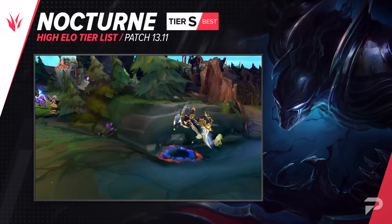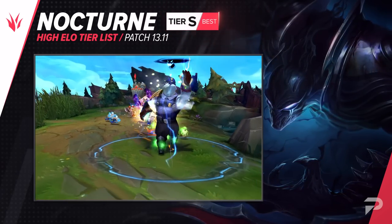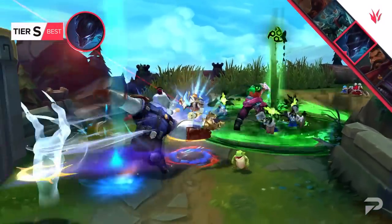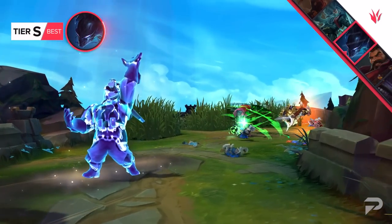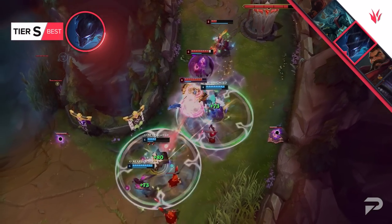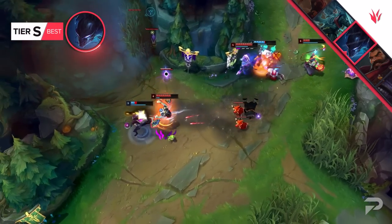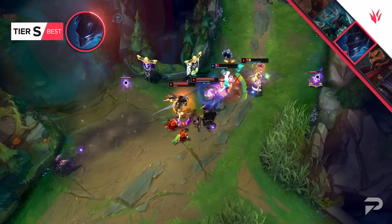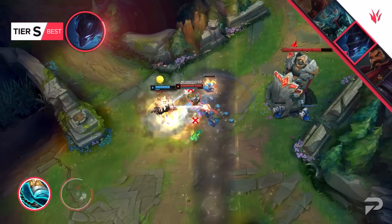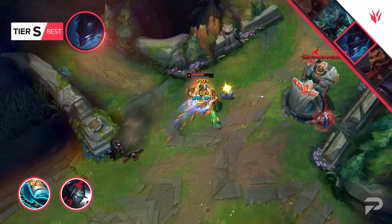Another power pick for this patch is Nocturne. He is better than before due to enchanters being picked more often, and the previous buffs to Stridebreaker. As a champion, Nocturne is infamous for being an entirely ult-centric character — you just play the game until his ultimate is available. Upon switching out the lights, he'll quickly travel towards the ADC of choice, and after crashing into them with the Stridebreaker slow, he'll remove any type of counterplay unless the enemy can just stat check you. Make sure you pick up Stridebreaker and Cleaver as your core items and you'll be good to go.